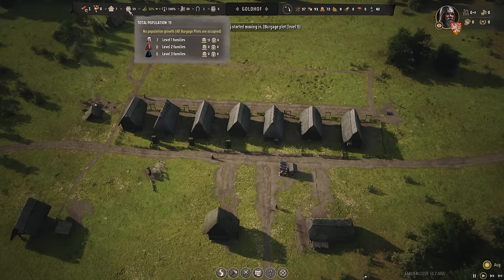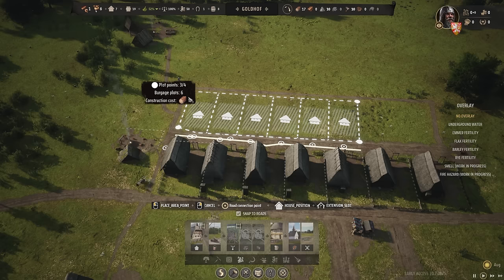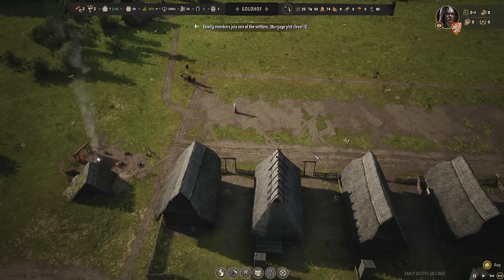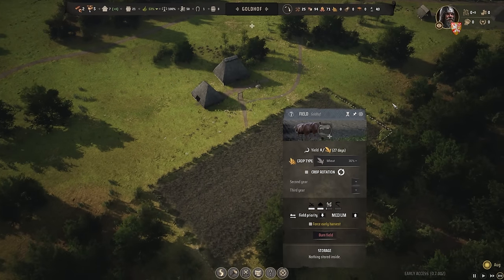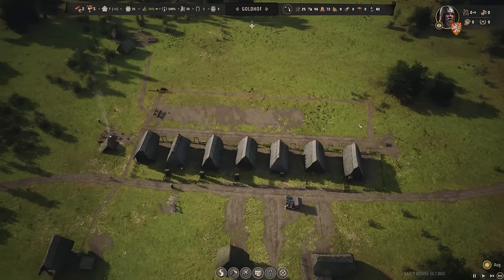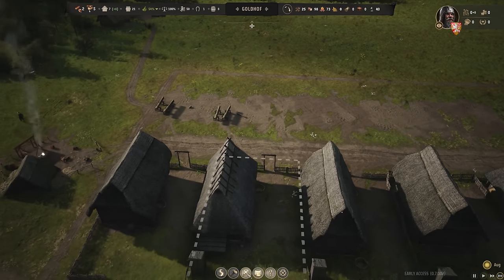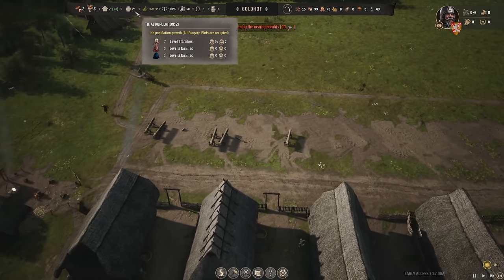Another family started moving in. That puts us at 21 people, which means we don't have enough houses for expansion, so we need more. Six more houses right there. We'll get the log cutting people done and get them working on the houses. In order to form a militia, we need 36 individuals for our first militia. We only have 21 right now.